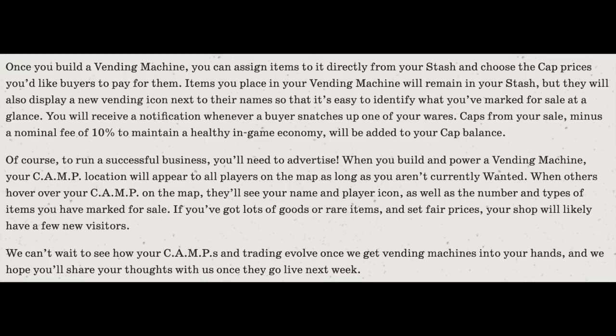Items you place in your vending machine will remain in your stash, but they will also display a new vending icon next to their name so it's easy to identify what you've marked for sale. You will receive a notification whenever a buyer snatches up one of your wares. Caps from your sale, minus a nominal fee of 10% to maintain a healthy in-game economy, will be added to your cap balance. When you build and power a vending machine, your camp location will appear to all players on the map as long as you aren't currently wanted. When others hover over your camp on the map, they'll see your name, player icon, and the number of types of items you have marked for sale.